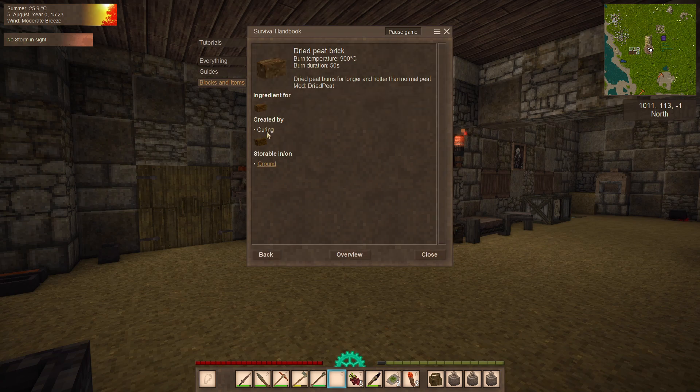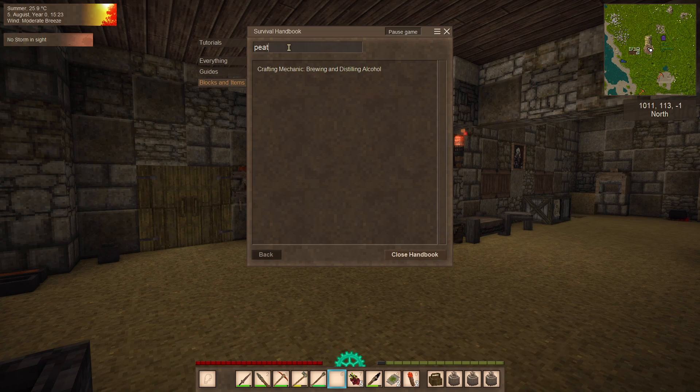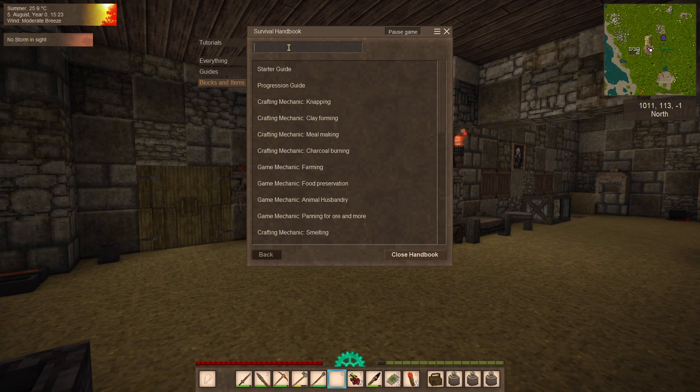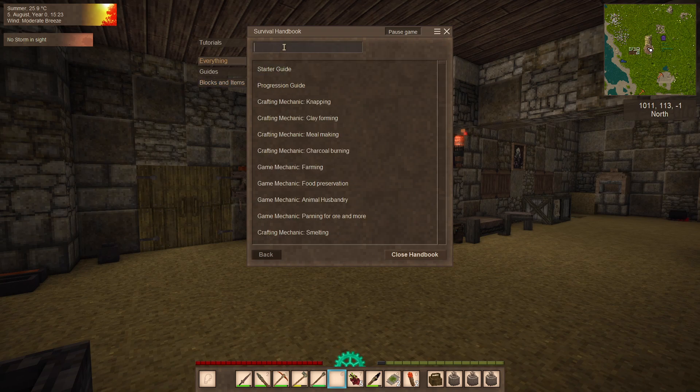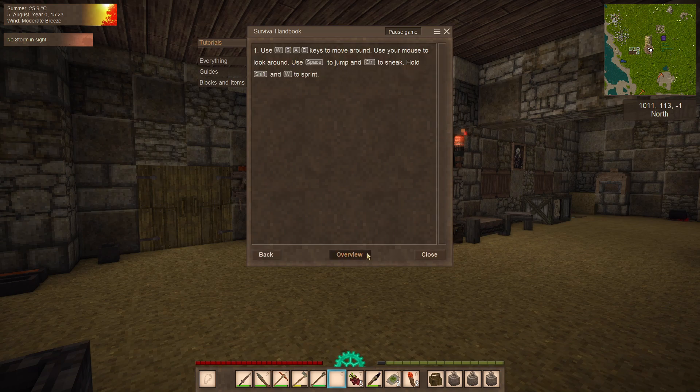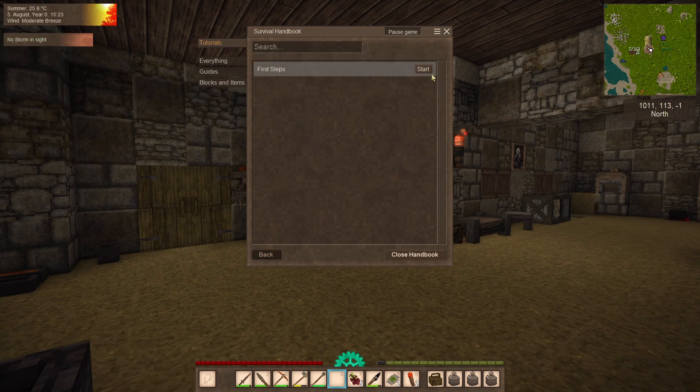Dried peat brick is created by curing and it burns to a temperature of 900. Let's have a look at curing - I need to search for that in the tutorials.